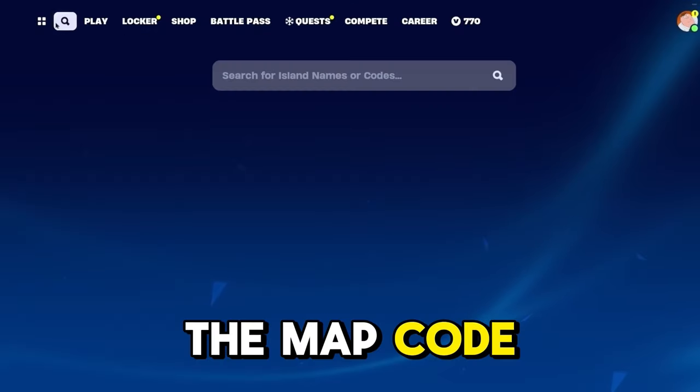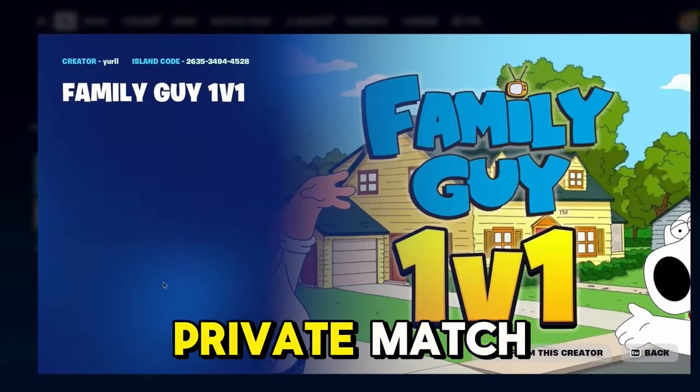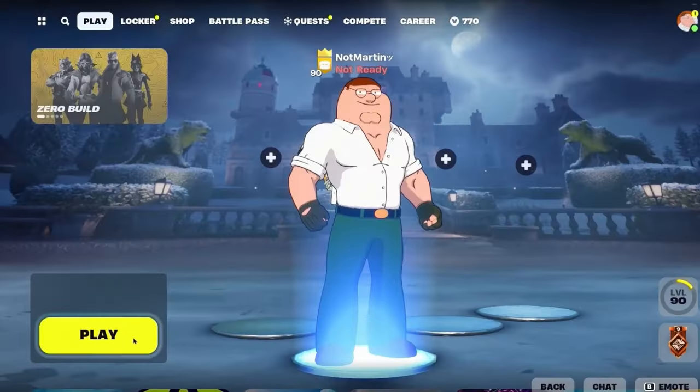First, let me show you the map code. Go ahead and pause this real quick. Make sure it's set to a private match, and just hit play.